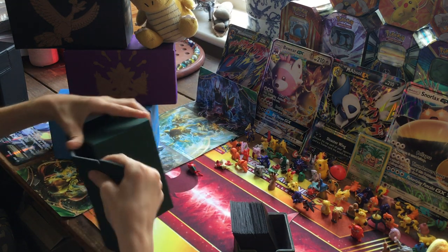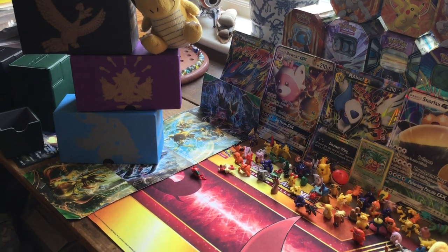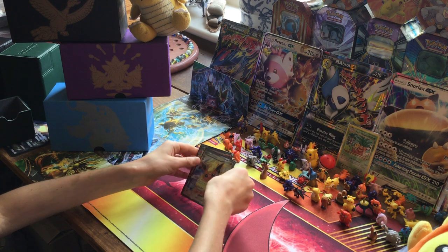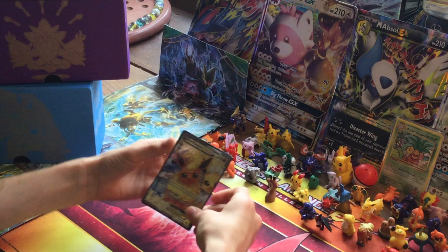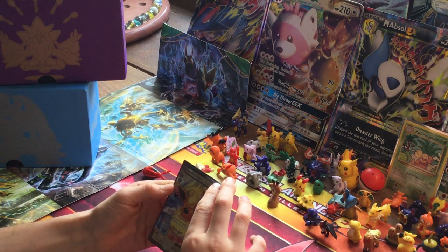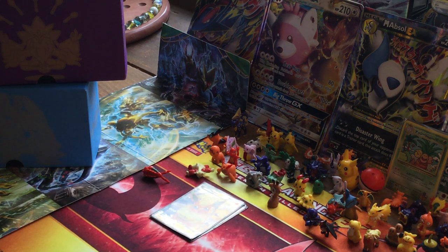This deck is built around getting energies onto your Flareon to do the maximum amount of damage. We have two Flareons as our main attackers - they do 20 more damage for each fire energy attached, up to 150. Their ability is once per turn you may move a fire energy from one of your Pokémon to this one, so you can put two energies per turn using Max Elixir.